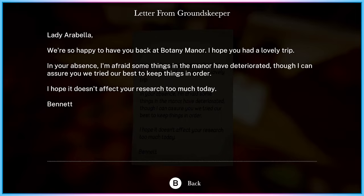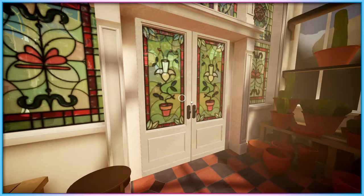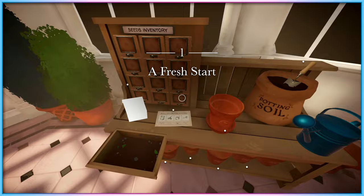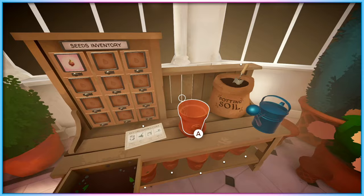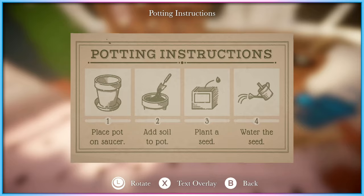Botany Manor is a first-person puzzle exploration game, in which you explore a large home and its surrounding gardens, attempting to cultivate different plants by collecting clues and recreating ideal growing conditions via abstract problem solving. Each chapter of the game features up to four plant seeds to discover, and a limited portion of the manor house to explore for clues towards those plants' needs. These clues can vary from newspaper clippings, to paintings, to books, to objects scattered around the home.